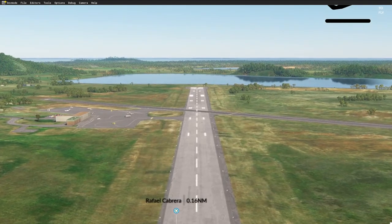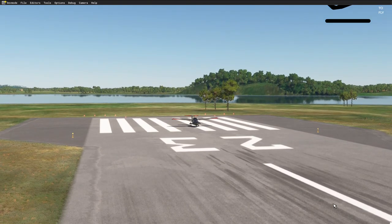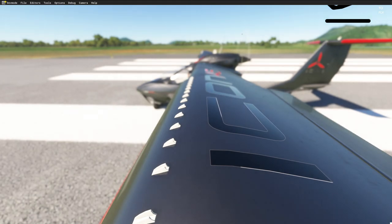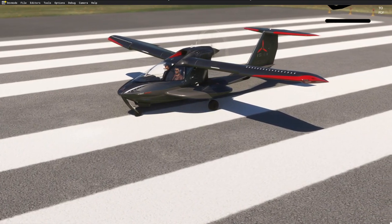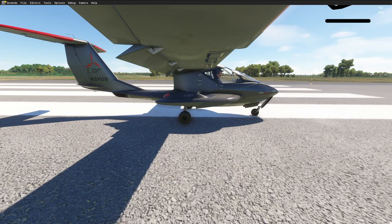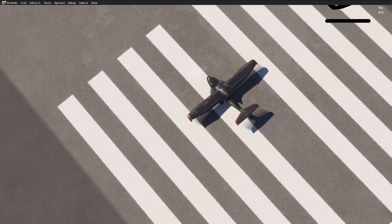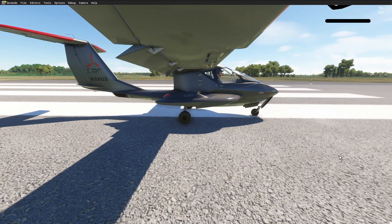Alright, welcome back folks. We're going to be doing a little bit of Microsoft Flight Sim around Cuba — Raphael Carabas, maybe Corga — it's an island we're going to fly over. Our little amphibious plane out of here, do a little sightseeing and have a little fun. That being said, we'll go ahead and get started, and away we go, hopefully.